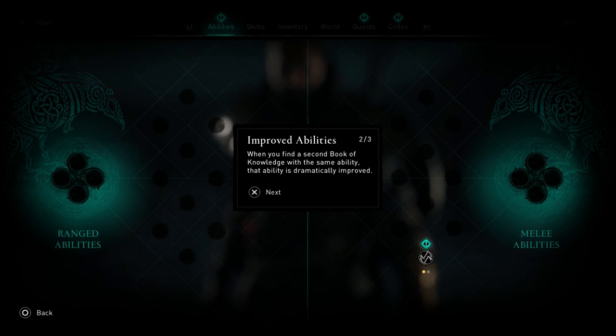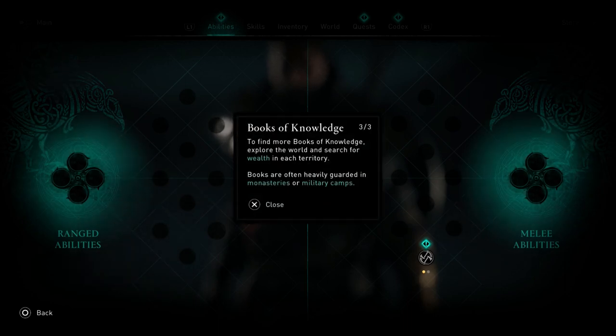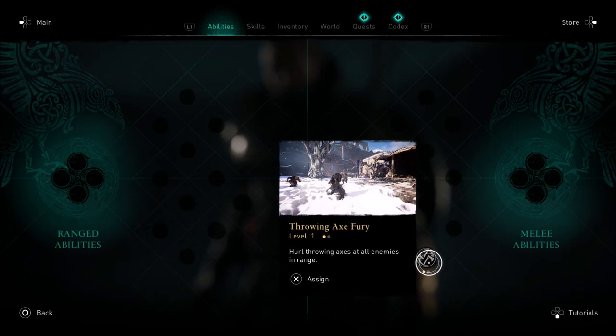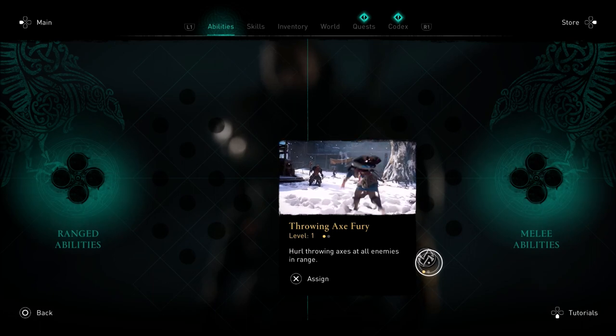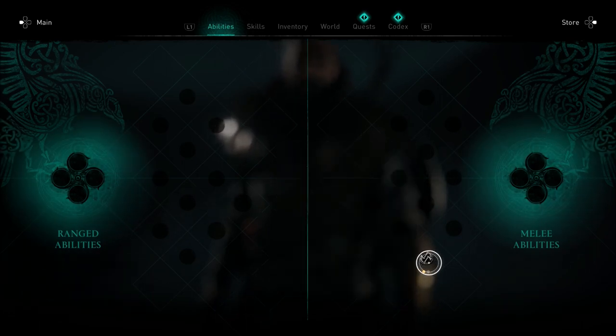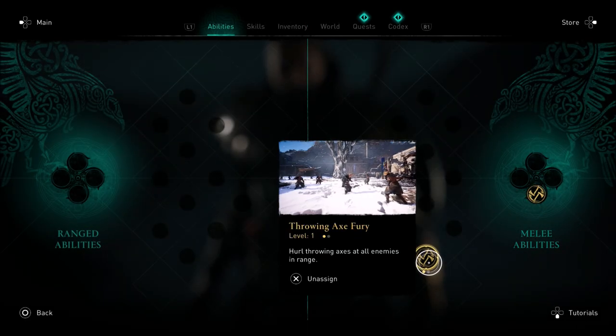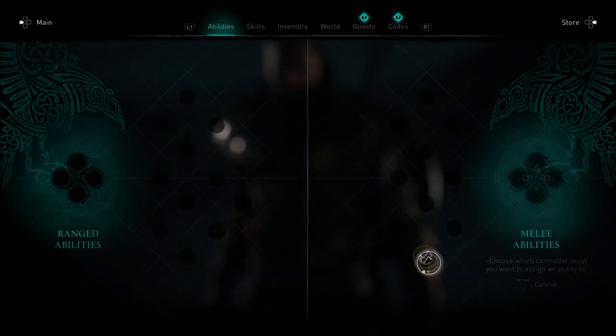You're going to want to continue to find these books throughout the game so you can unlock different abilities. It's a bit different than Odyssey — you're now able to find these by venturing out in the open world and finding books in different locations. They could be anywhere, so just keep that in mind. Make sure you're always aware of your surroundings and search everything.